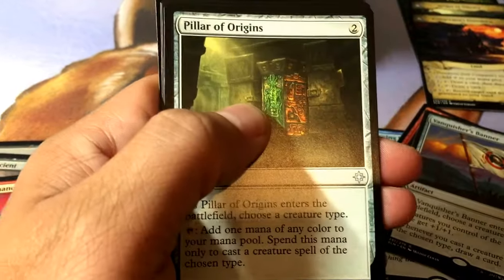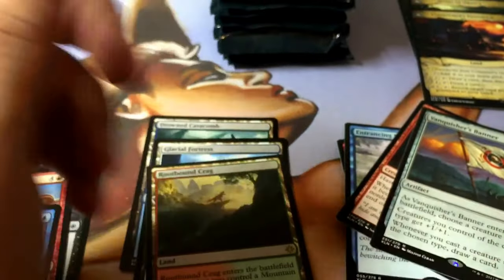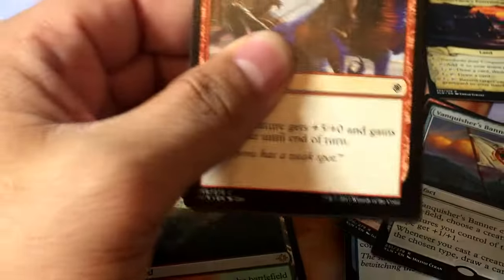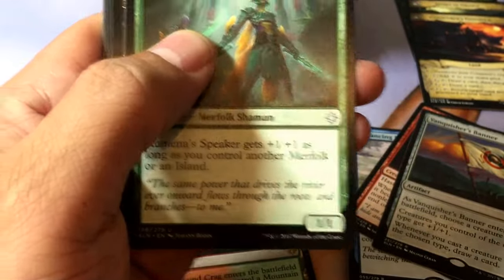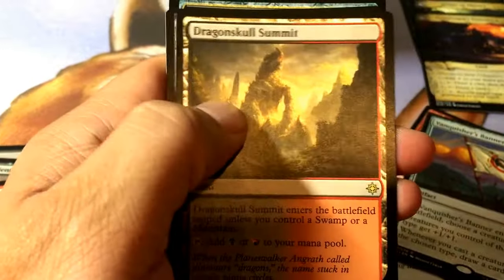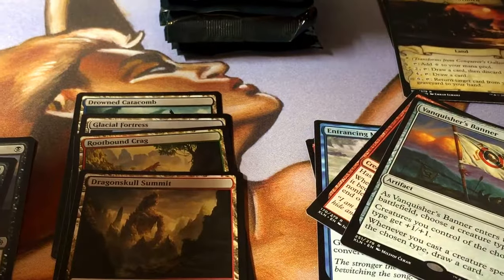Cancel, a Muffle, Pillar of Origins — Balan, nice. I actually need that for my deck. Kumena's Speaker, Wanted Scoundrels, Pillar of Origins, and a Dragon Skull Summit. That's four of those rare lands — not bad. Let's get some more of those legendary lands. Sunbird's Invocation — yes.